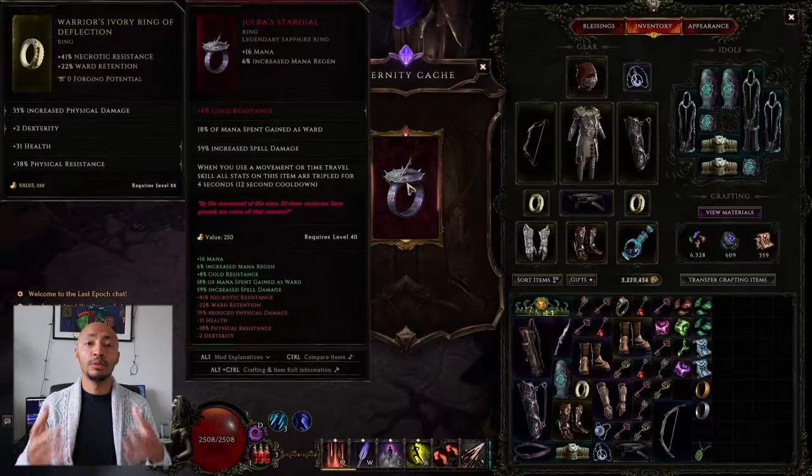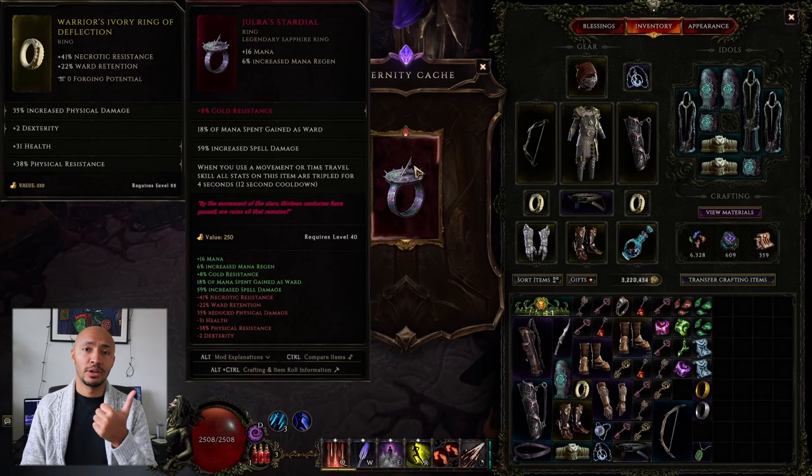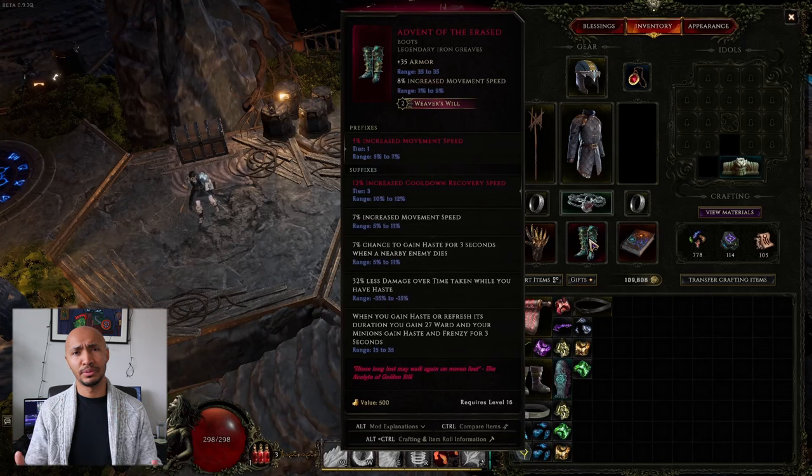Legendary items are unique items with additional affixes added onto them through one of two systems: the legendary potential system and the weaver's will system. We'll go over the weaver's will system first because it's much more simple and straightforward.